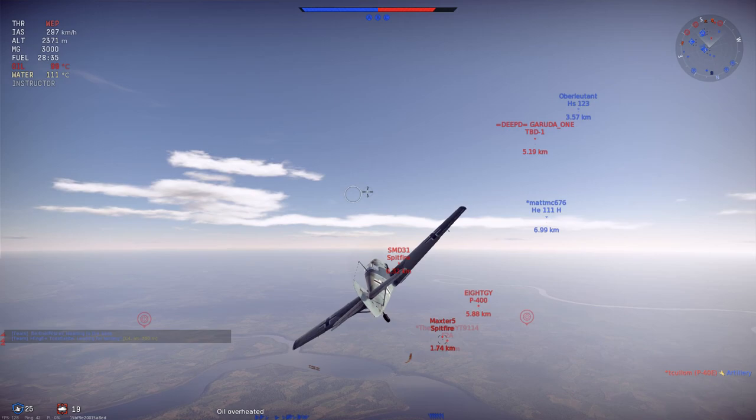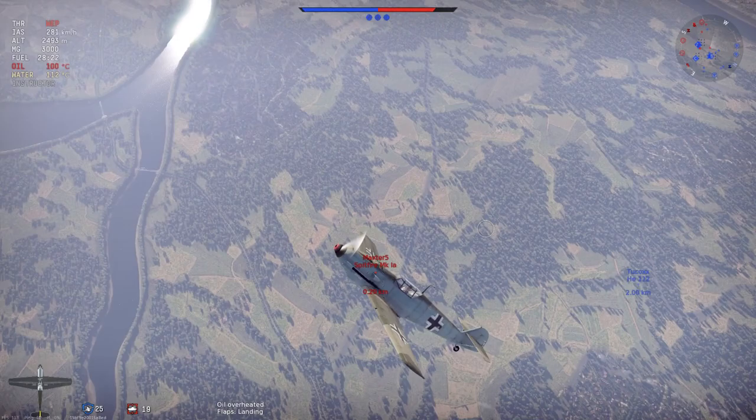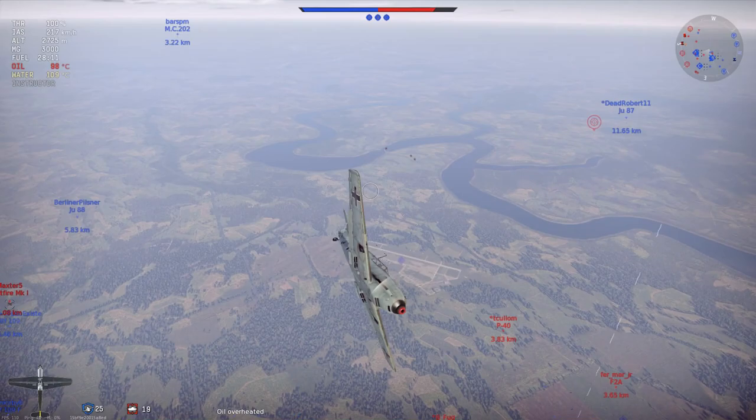First things first — all BF-109s at this tier are pretty much dominant when it comes to outclimbing the enemy, whether it be a P-40, a Shack, Yak-1, LA-5, or a Hurricane. The only planes at this tier that will give you trouble in terms of altitude and climbing would probably be the Spitfire. That's probably the most difficult opponent.